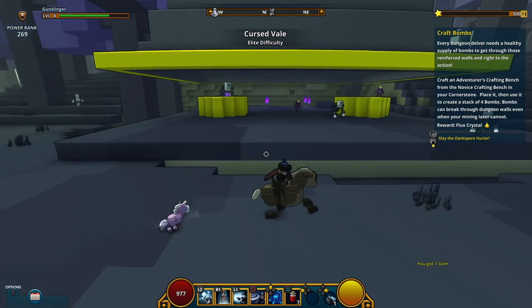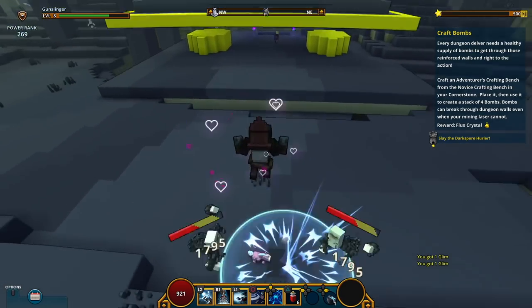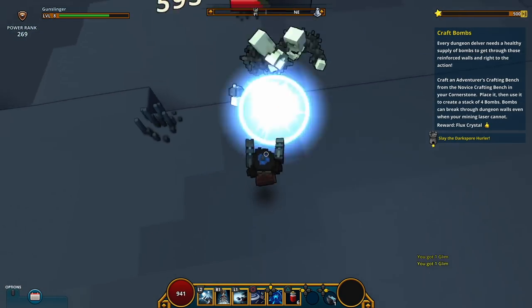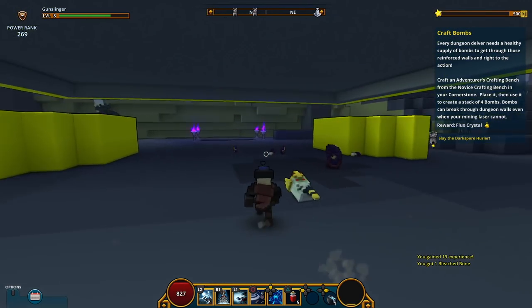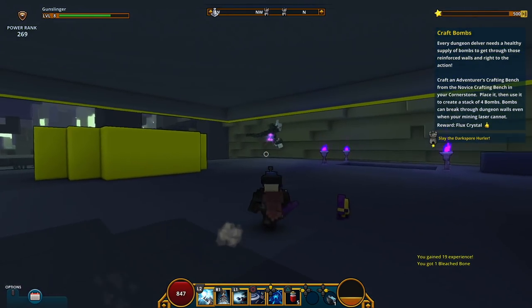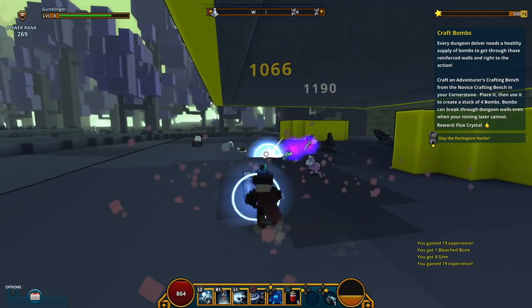So, Cursed Veil, elite difficulty. This should be easy — I don't know about elite, I mean I'm pretty elite. These look like the guards from the outside, so once we get inside it'll be a lot harder. Forest floor cleared. Oh wait, there's more. This guy has a lot of HP. Almost down here and boom.